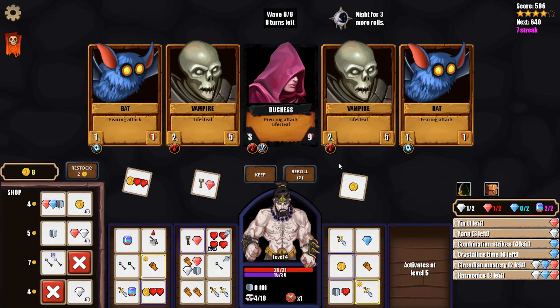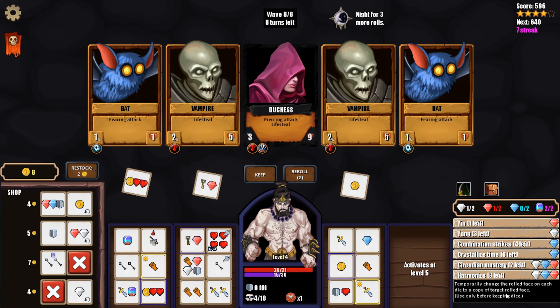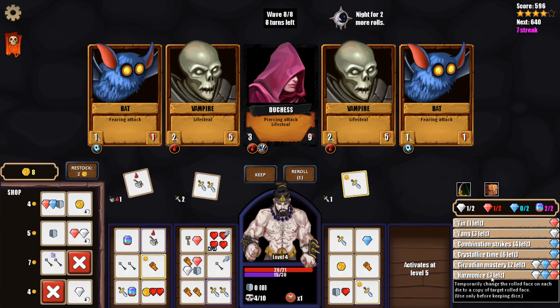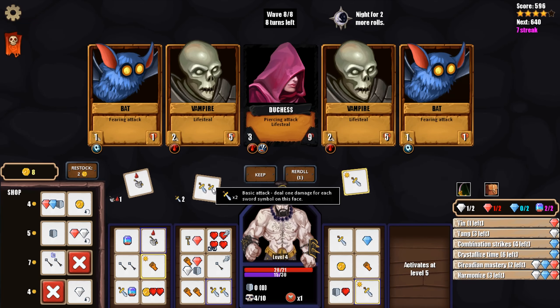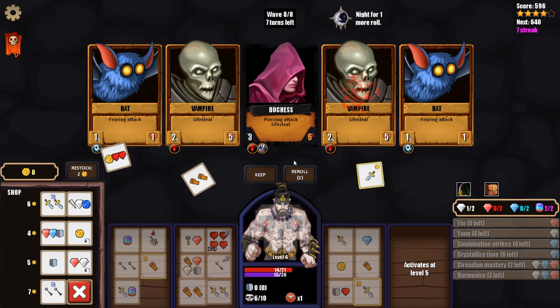Piercing attack and lifesteal - you're gonna be really tough because you heal for three every turn. I need my high damage attacks and maybe we can work combo strike in there. None of these other ones really help us. We can get a big damage attack here - it'll use almost all my gems, but I get to hit for six, which is two more damage than I can do now. Or I could just use Yin, which saves many gems and deals the same extra damage, plus we get lifesteal off the splash attack. I'm a little nervous about not giving attention to the fear guys.